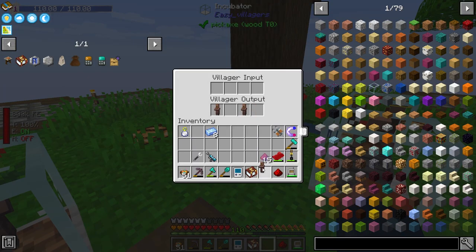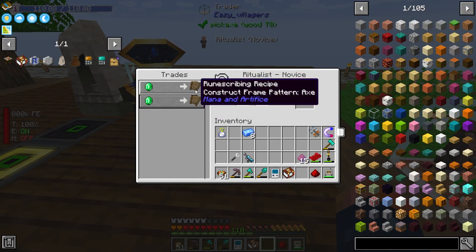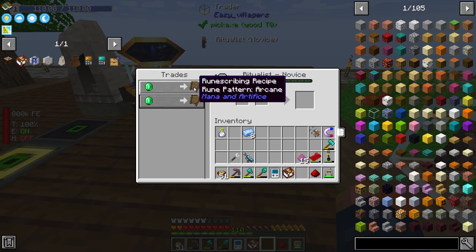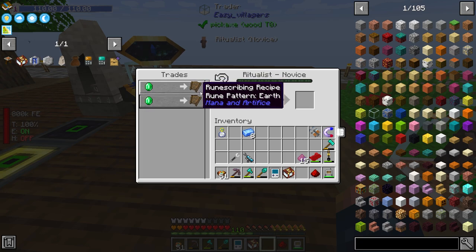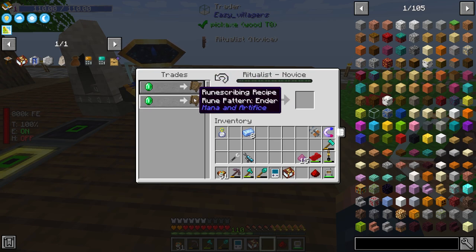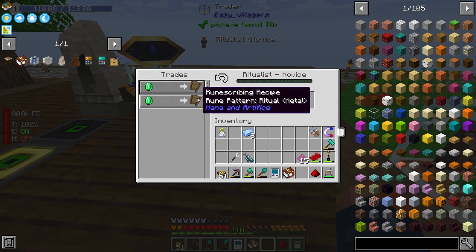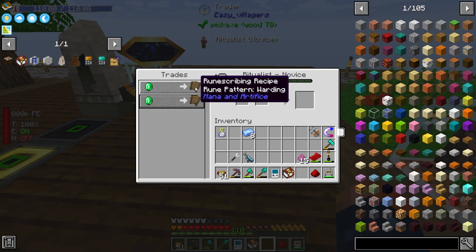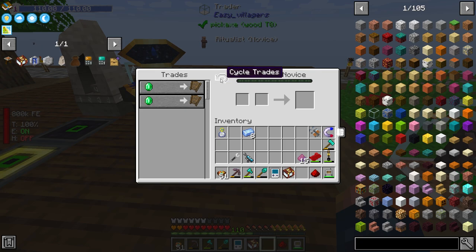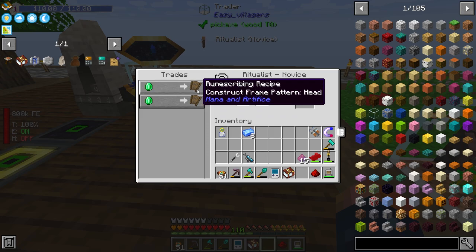Rune Scribing Table done. We'll place that in there. As you can see, it does work for a villager, and we now have a villager in here. It looks like this is an axe, a rod — we can roll these. Mundane ring, Arcane, Earth, Torso, Aura, Arcane, Warding, Ender — I don't know if any of these matter. Ritual metal, Warding, Arcane, Ring, Earth. All of these are going to be fine. These are just rune-scribing recipes.